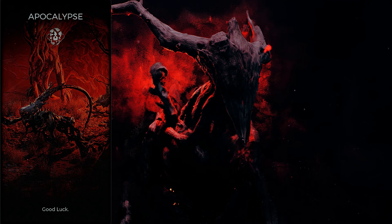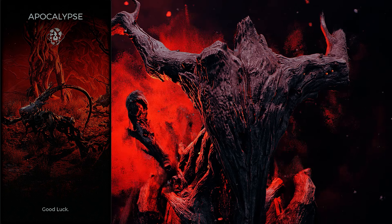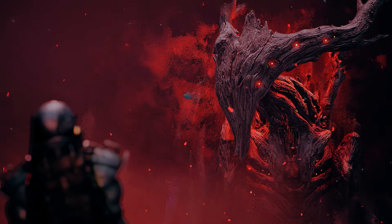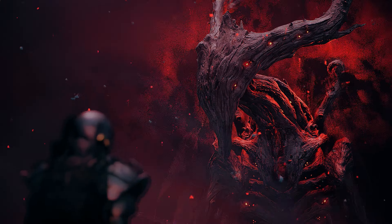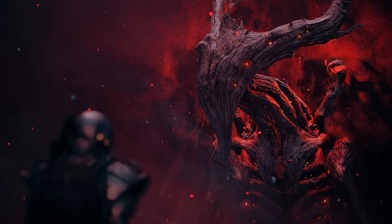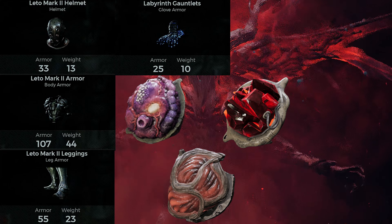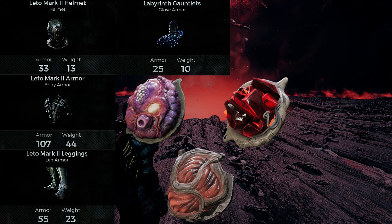With your Apocalypse build you're going to be pigeonholed into a playstyle and an armor set that you probably don't fashion — you don't think you like — but it will have the most damage reduction. That is going to be the Leto's Mark II armor set with the Labyrinth Gloves, which comes from the Archon class and one of these three hearts.